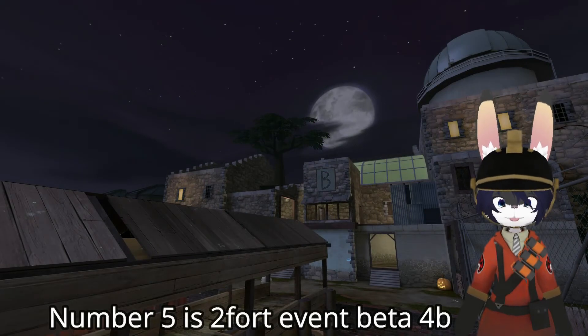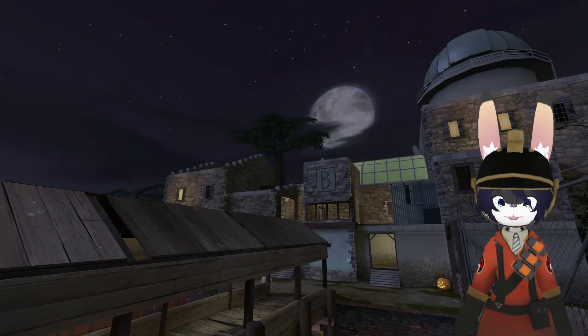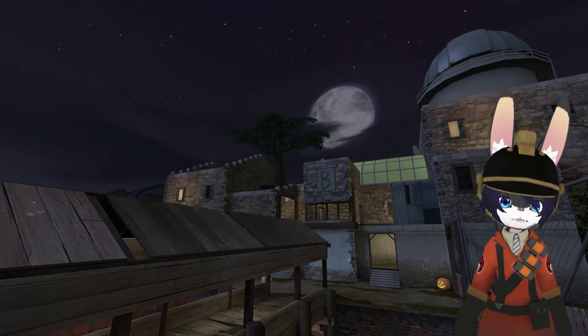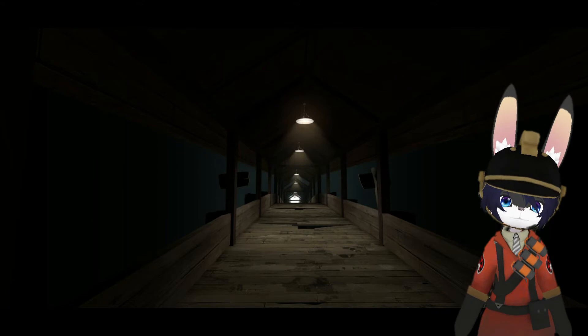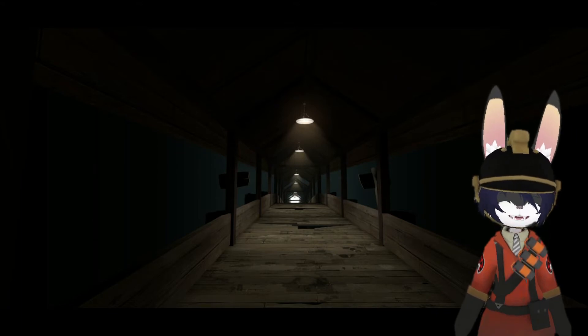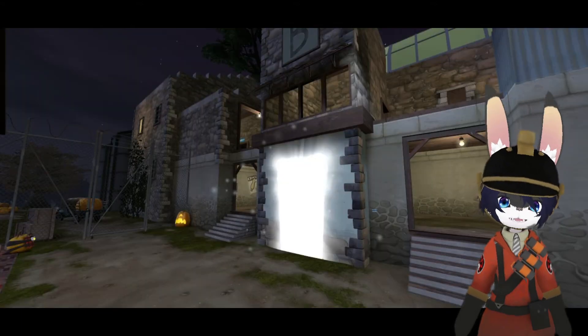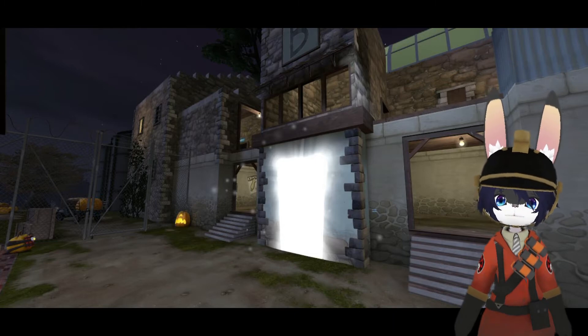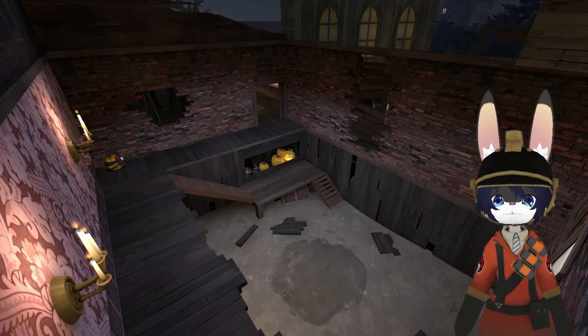Starting with number 5: 2-4th. We have a 2-4th invasion — why not a spooky Halloween 2-4th map? Look at this spooky pathway. Oh my god. Very spooky. I quite like 2-4th and it's just cool when you can Halloween-fy a current map. It looks quite good. It has the added Degroot Keep feel with the Halloween-ness.